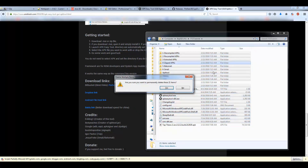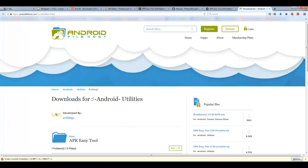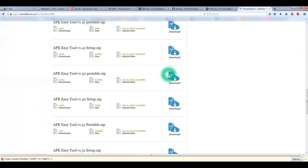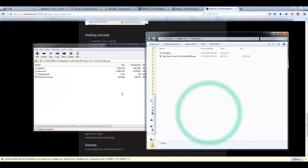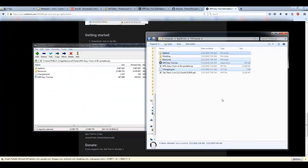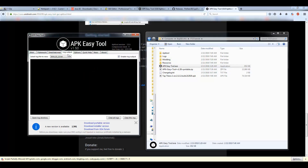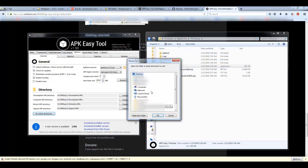I'll delete the files I don't need, keeping only the Tap Titans 2 APK and the modding folder. I'll permanently delete the rest. I'm going to get an older version - going to Android File Host on the download page, going to Older Versions and looking for version 1.50. Downloading that, and once extracted, drag and drop all the files into the folder just as before. Run APK Easy Tool and reset the folder path in the setup so it points to the correct directory.